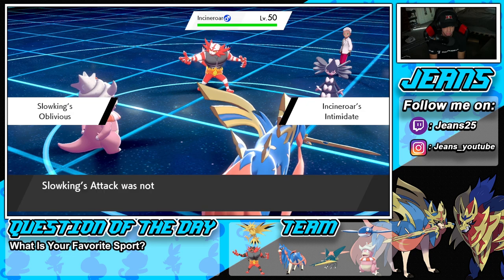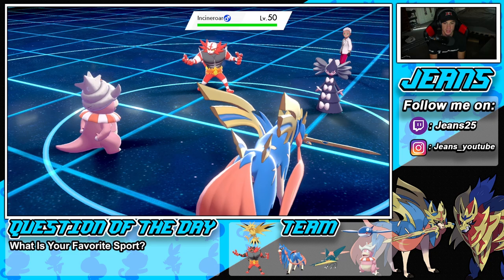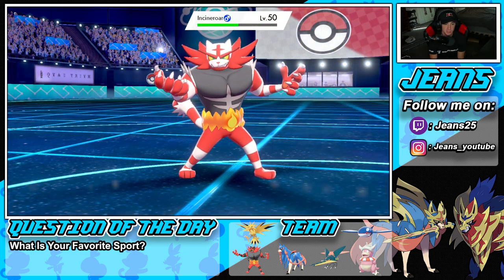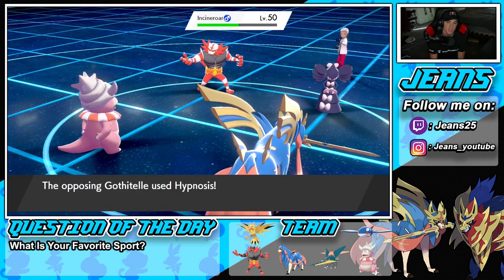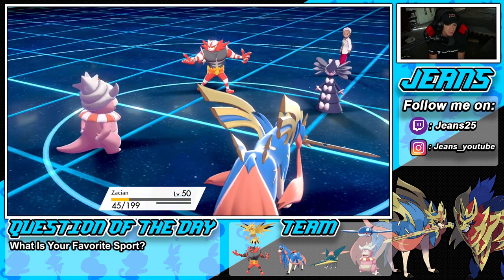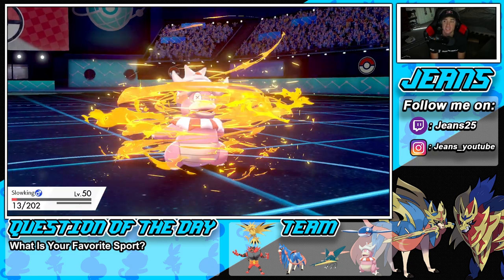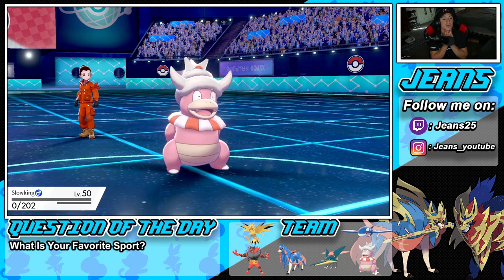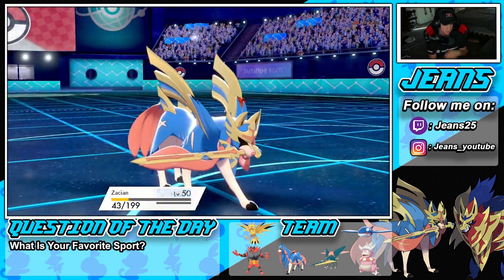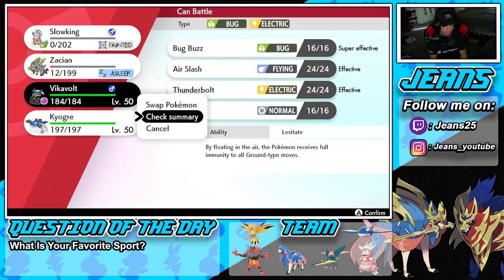That's a tough play for us — at that point I'd bring out Kyogre and Dynamax. But if Trick Room is still up, I'll bring out Vikavolt. The Scald chips some nice damage onto Incineroar. He goes for Hypnosis again and it lands — come on! We're going to need Vikavolt next, who should be the slowest on the field in Trick Room.